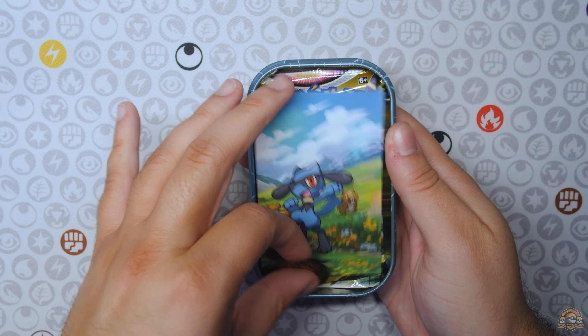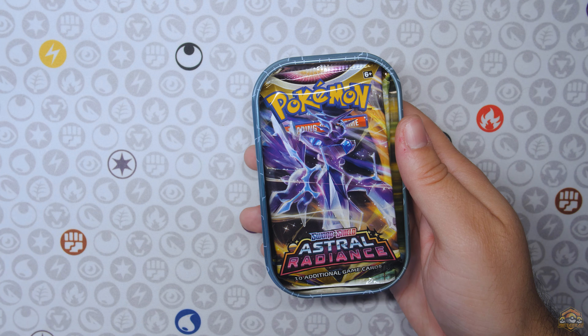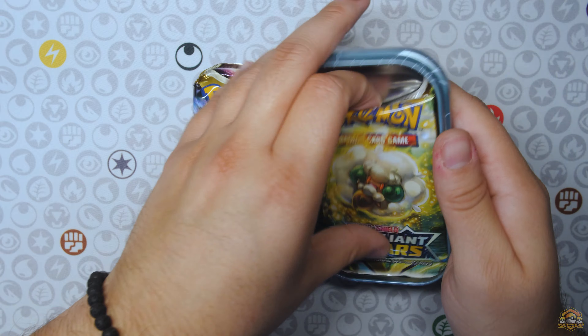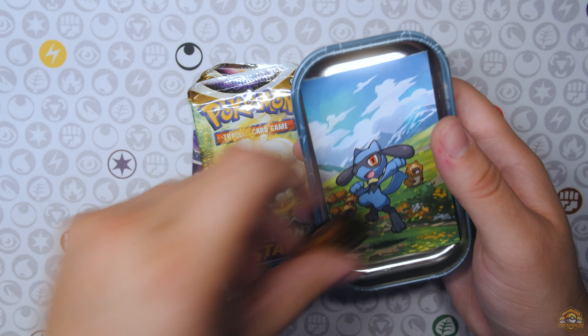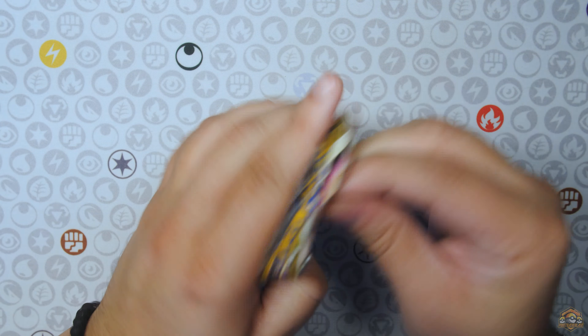Right off the bat you see the Raikou coin, a Riolu art card. Alright — Astral Radiance and Brilliant Stars. Not a bad pack selection. Let's put all this stuff away. Astral Radiance and Brilliant Stars — we're going to start with Astral Radiance.